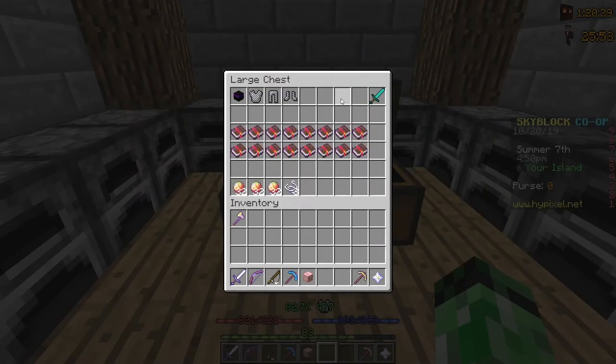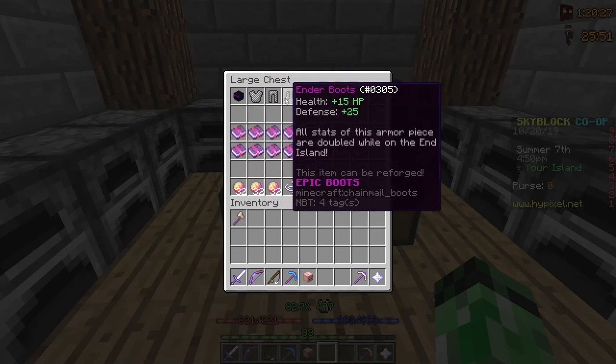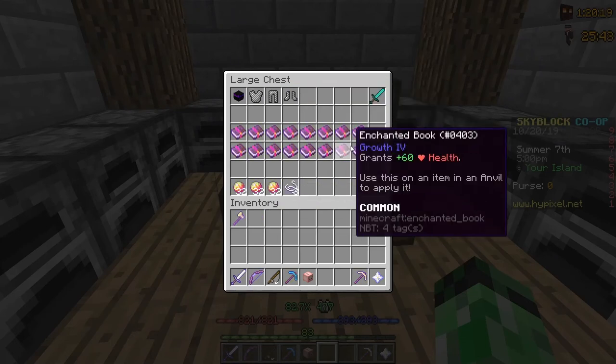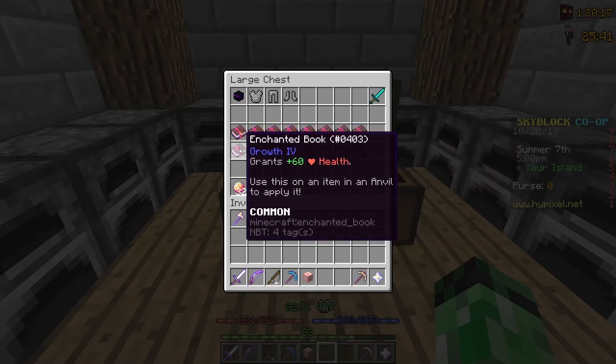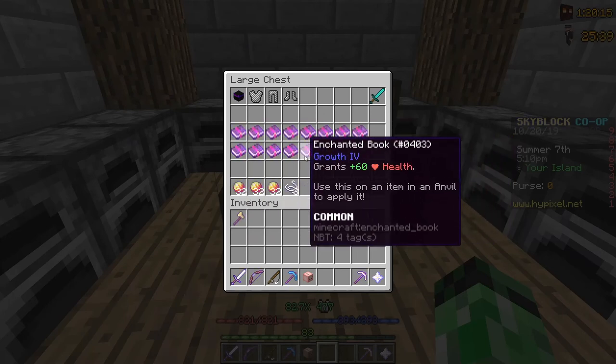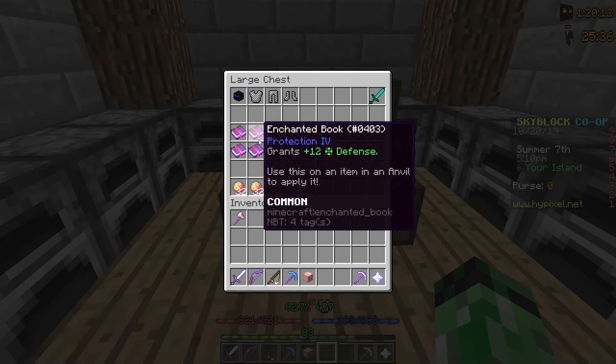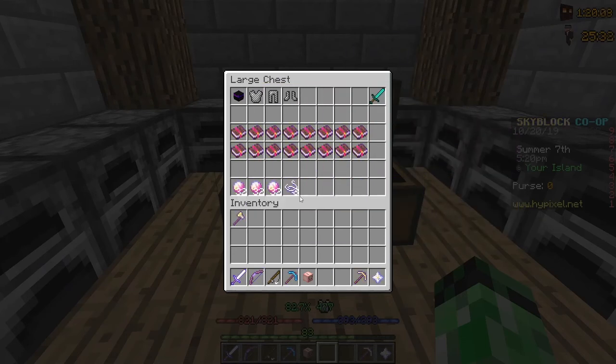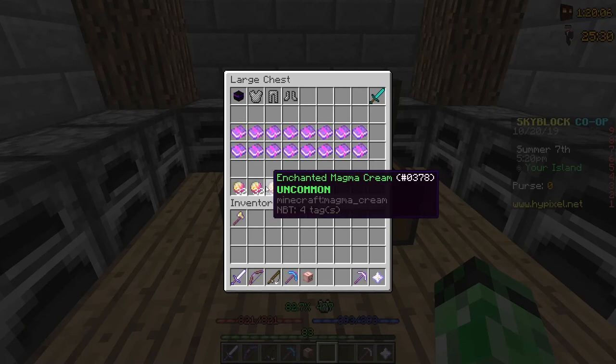I have an Aspect of the End and a full set of Ender Armor — all from the auction house, which probably cost me about 400k in total, so that's actually a really good price. I also have 8 Growth and Protection 4 books that I'm going to combine into Growth 5 and Protection 5 to put on the Ender set, and I have enough materials here to get a Magma Bow.